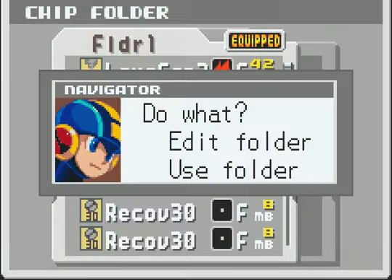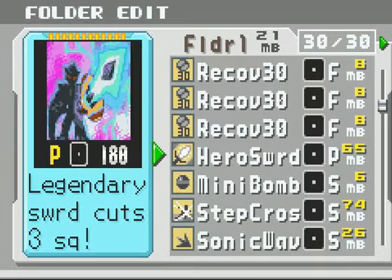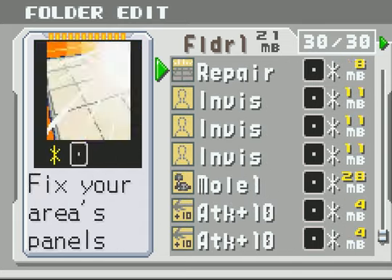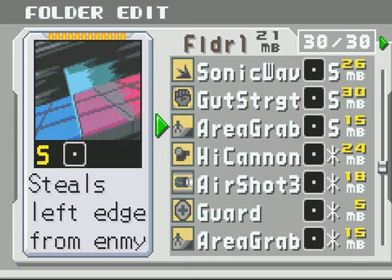This is how my folder looks now - much better. It's mostly F's, 1P for a hero sword, and S's with wild cards. This may not be the absolute best folder, but I think it's going to be much better than what I had before.